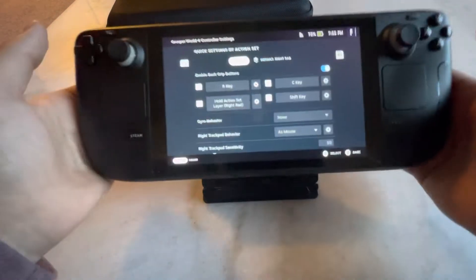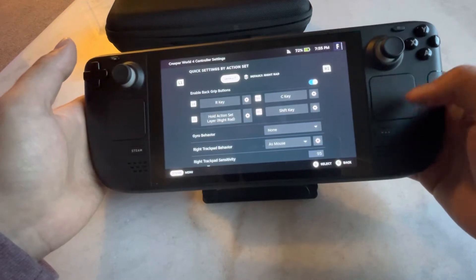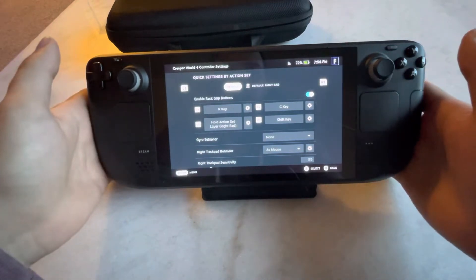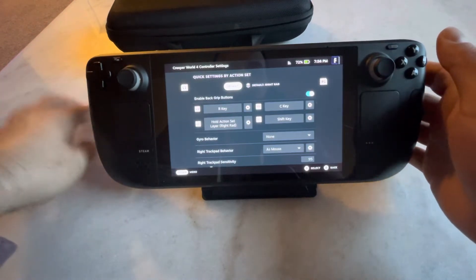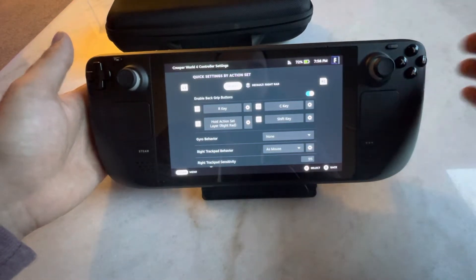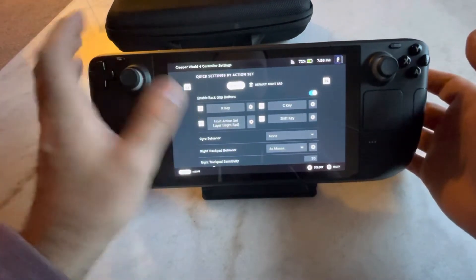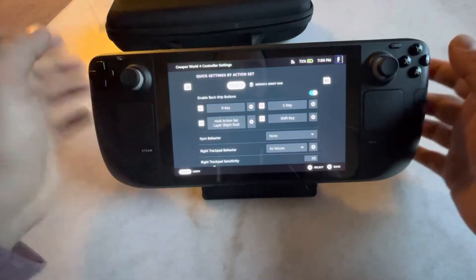To go over this real fast: L4 is the R key. L5 is an action set — you hold L5 and it changes the right touchpad to a radial wheel while holding L5. In that radial menu it gives you keypad numbers 1 through 9. I plan to incorporate a way to set squads 1 through 9 but haven't figured it out yet. R4 is the C key, which resets your camera. If you hold L4 and move the mousepad, you can tilt-pan your screen — that's what L4 is for.